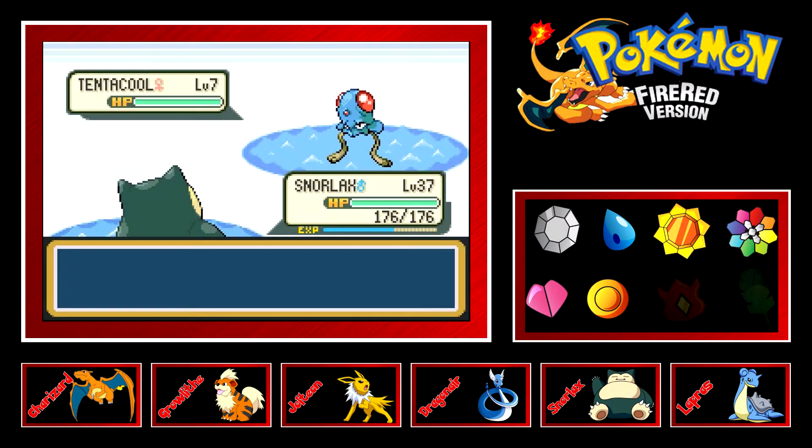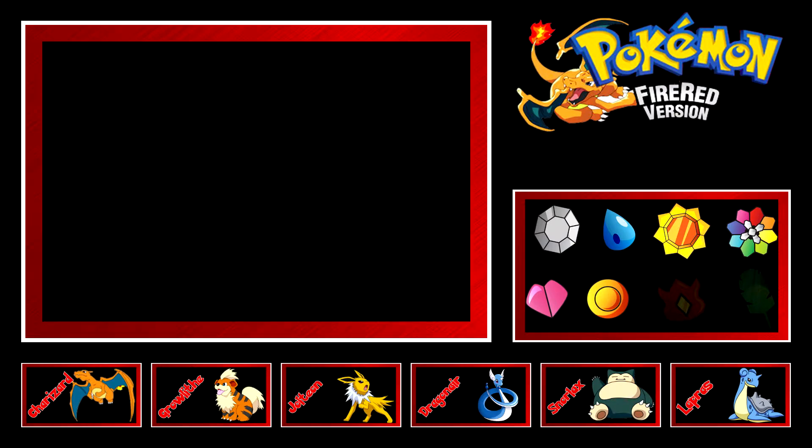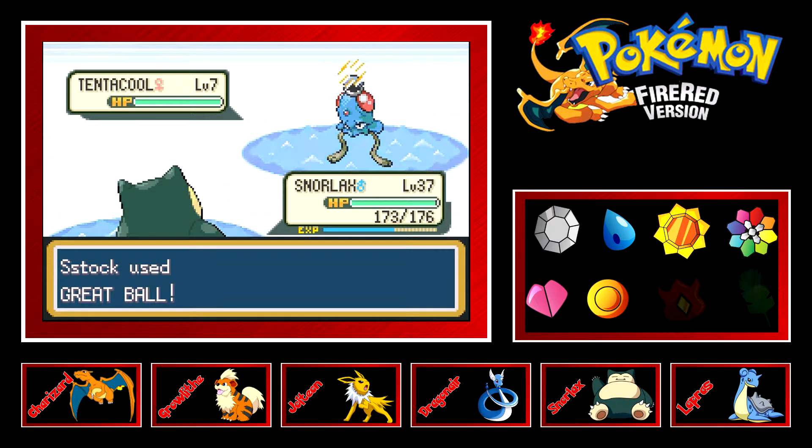I'll throw a Great Ball at this Tentacool — it's only level 7 so it shouldn't be able to resist. That didn't work out. Anyway, we're going through the Power Plant and we're going to try to find Zapdos, which I used to pronounce 'Zapados' back when I was a little kid.